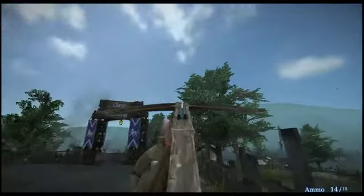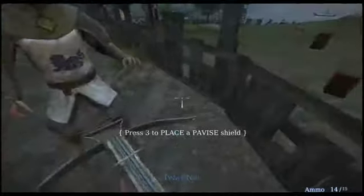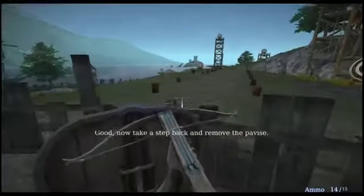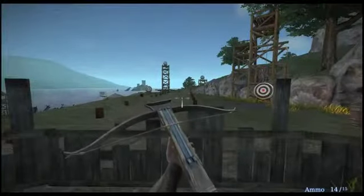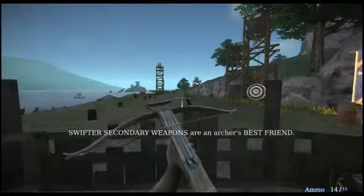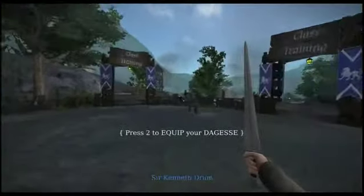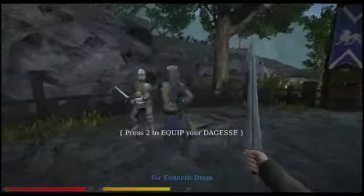Your shield — your special weapon — serves as drop-anywhere cover. Now, take a step back and pick up your weapon again. A good archer avoids close combat whenever possible, but occasionally will find themselves in a bit of a pinch. Your secondary weapons are the archer's best friend. Hit and block three times with your dagger.